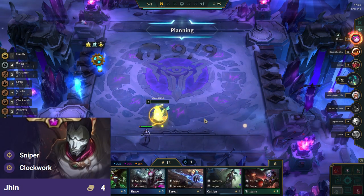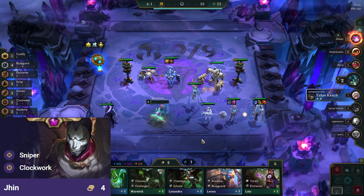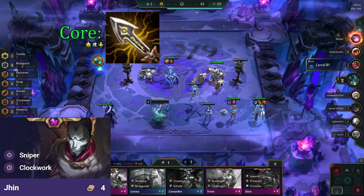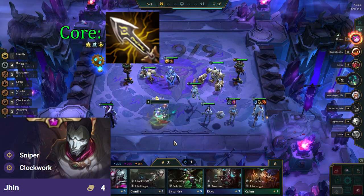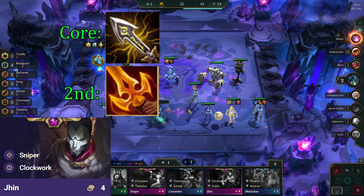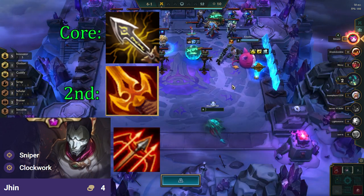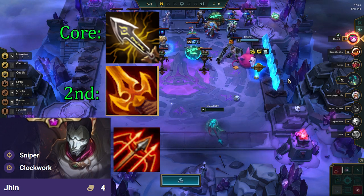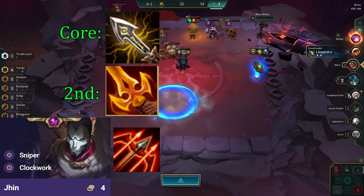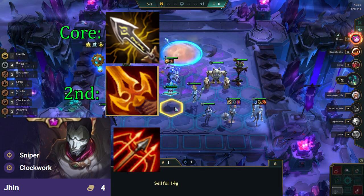Jhin is our main carry, so we prioritize making items for him first. He has one core item and that is Infinity Edge. This item scales really well with his kit and gives him consistent damage versus all types of enemy frontlines. The second item for him will be Deathblade, which gives him flat AD to amplify his damage and also scales well with IE. The third item wants to be Hurricane. This scales nicely with Jhin's passive and allows Jhin to attack multiple targets, which is super helpful. Because Jhin has fixed attack speed, he will attack relatively slow, so getting to attack another unit is fantastic.